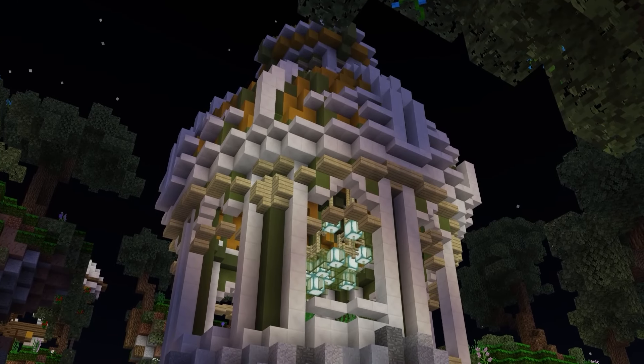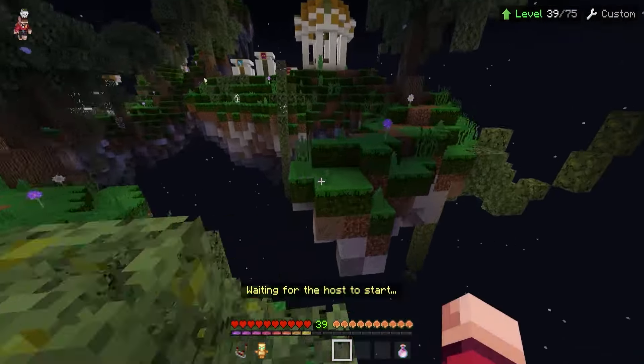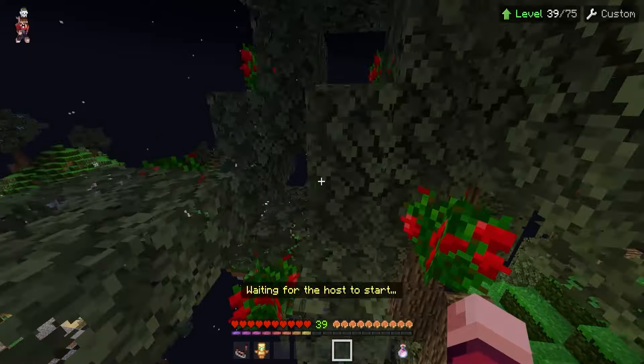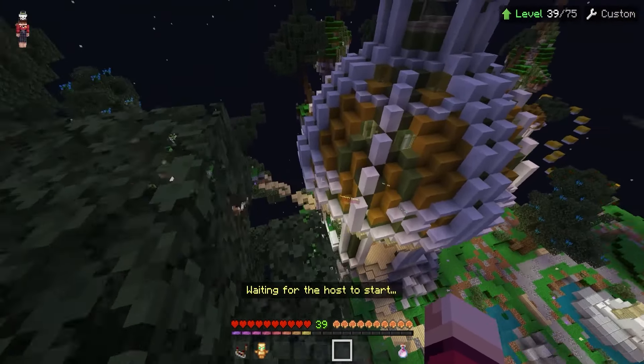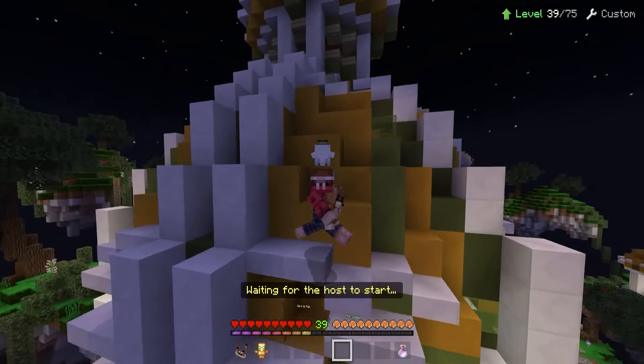This next secret is one I'm surprised not many people know about. This secret is in the Skywars lobby, and if you go the way I'm going right now, you can find a secret parkour. By doing this parkour, you can get on top of the spawn building. Although this may seem like a pretty small secret, many people don't know that this is possible. I didn't know about this until my friend told me about it, and he said that multiple people thought he was hacking as they had no clue how he got up here.